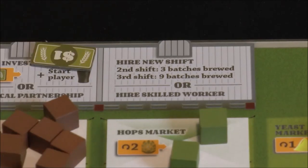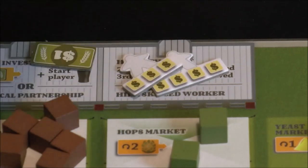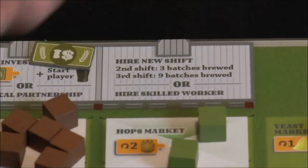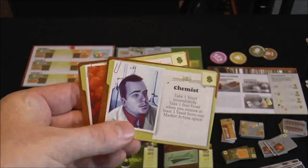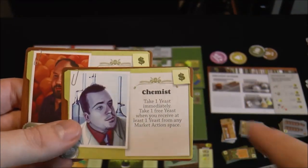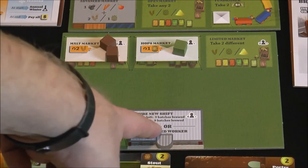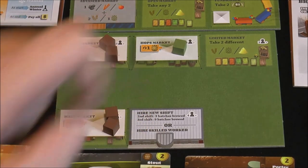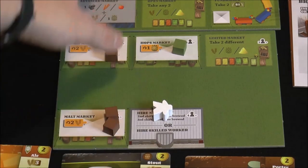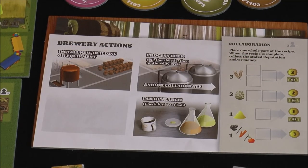The next spot is hire a new shift — second shift requires three batches brewed, third shift requires nine batches brewed. Your shifts are used in the shift worker placement phase. You can also hire a skilled worker, taking one of the special employee cards and placing it in front of you, only paying for them at the end of the year. The bottom of the board repeats many of these spots with another hire new shift or skilled worker action.